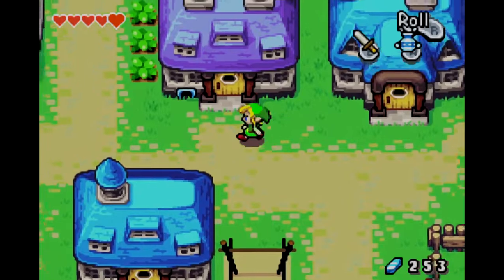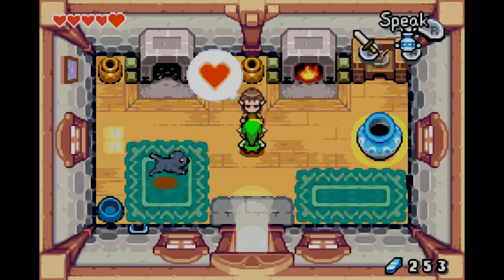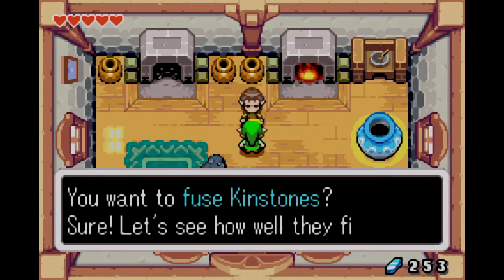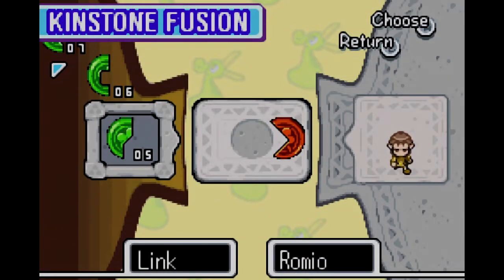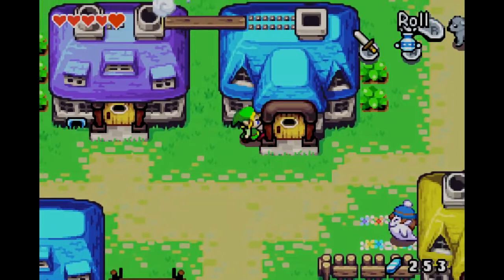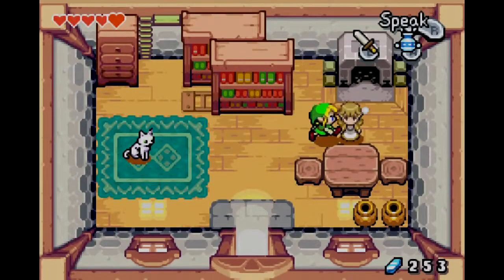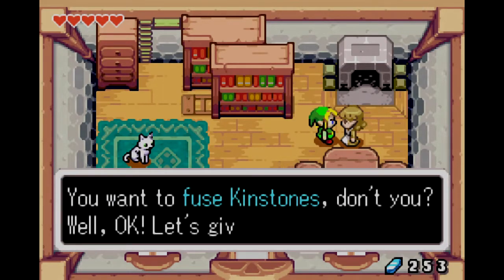There is one particular Kinstone fusion you can do early on in the game that you absolutely want to do. This is not it, but a piece of heart would not go amiss. You want a red Kinstone and I don't have that yet, but I should be getting red Kinstones as rewards from these green fusions. If I find the right green fusions, they should lead me to a treasure chest with a red Kinstone that I can probably use for that.